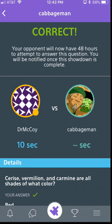The player we challenged is now going to be given a chance to answer that same question — they'll get about 48 hours to answer it. If you win, you'll end up winning 1,000 points. If you lose, you'll lose 500 points. And if the player doesn't respond in that amount of time, it'll just be an expired showdown, and you'll get 250 points for having taken the initiative to start that showdown.